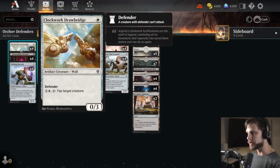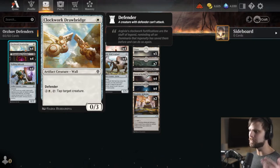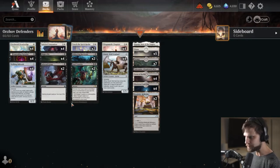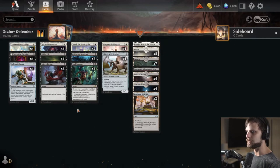Clockwork Drawbridge is a 0/3 for 1 Defender. You can tap a creature with this, which is actually pretty helpful, given there's a lot of things out there that might have an activated ability or something like that, but on top of that it just shuts down an attacker, which is really nice. We have Blight Pile, which is a way of literally just zapping life as quickly as we can — tap it and just drain life from the opponent. Very, very good for that.